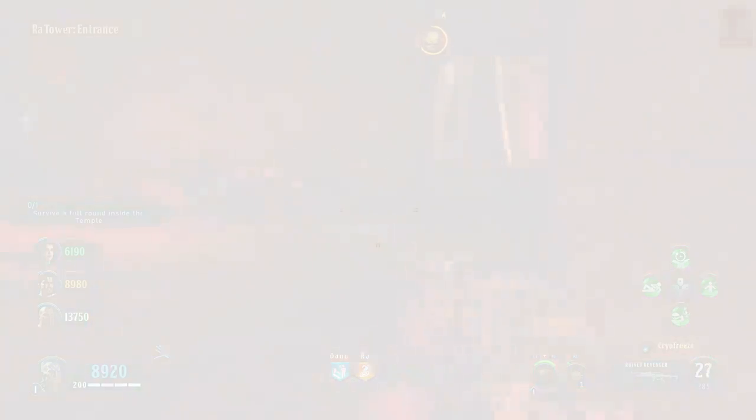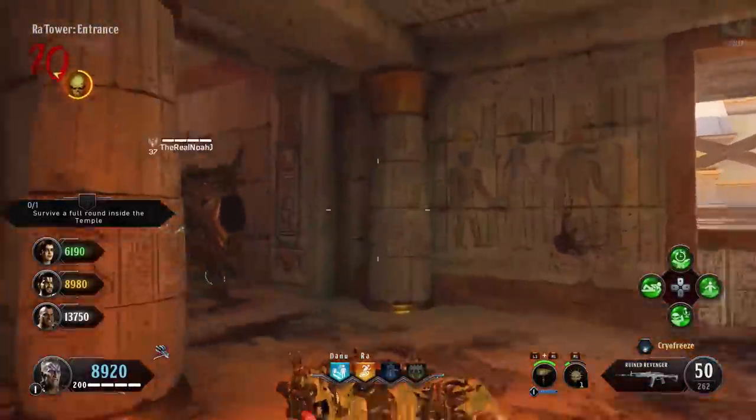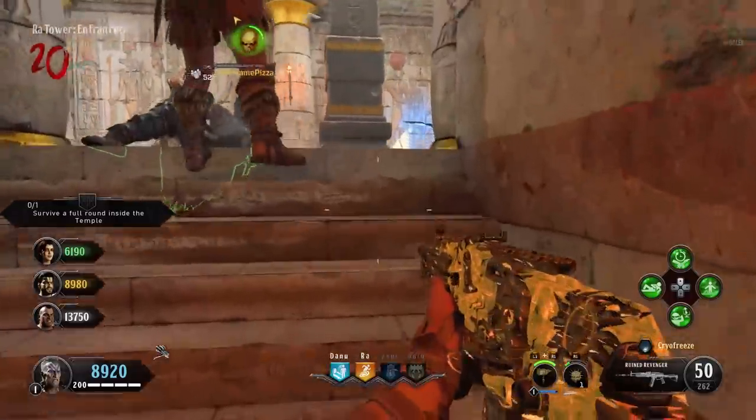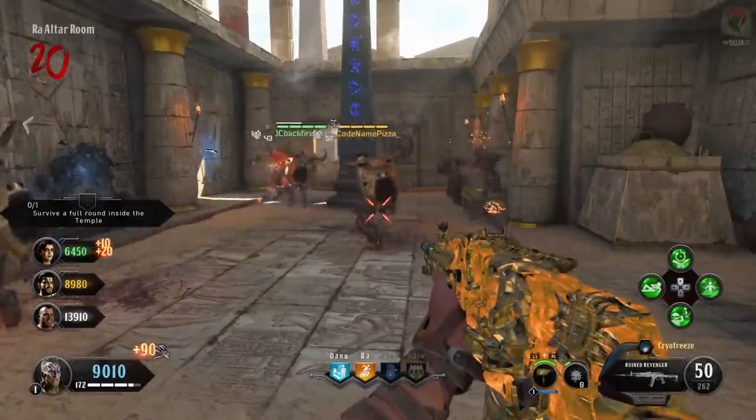Once you've completed this successfully, you'll be transported back into the normal map for the second time. The pillar should now have a complete set of eight different symbols on it — that challenge is done and we can move on to the next step.